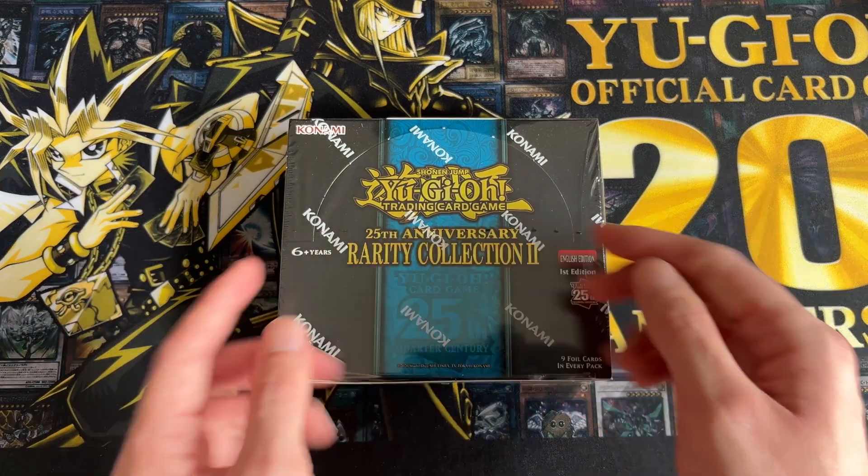Are there any cards I'd quite like as a quarter century? Personally I think Blue-Eyes Jet Dragon would be a nice one to get. So there's a Raikou, Skill Drain — oh, we've got a double, it looks like. We've got Ultimate Slayer. The first one we've got is Unchained Soul of Rage — this is the Japanese ultra ultimate. After opening the first Rarity Collection I do generally prefer the Japanese ultimate more than the collector. Oh wow, we've got a very good pack! We have Trishula Dragon of the Ice Barrier as a collector rare, and then behind it we've got Super Nimble Mega Hamster as a quarter century.